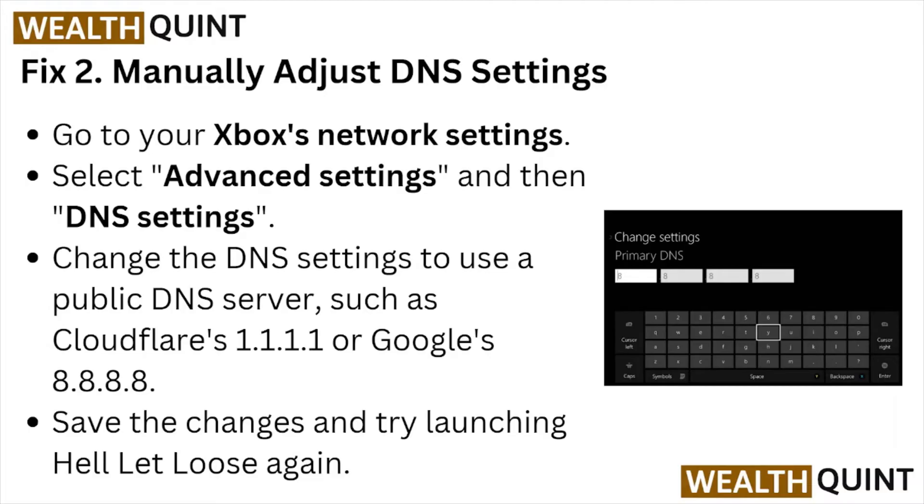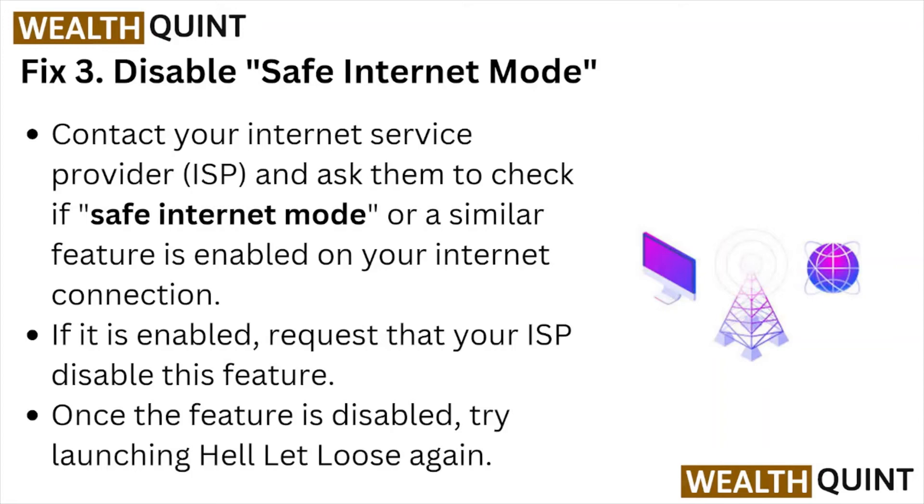Fix number three: disable the same internet mode. Contact your internet service provider and ask them to check if this feature is enabled on your internet connection. If it is enabled, request that your internet service provider disable this feature. Once the feature is disabled, try launching Hell Let Loose again.